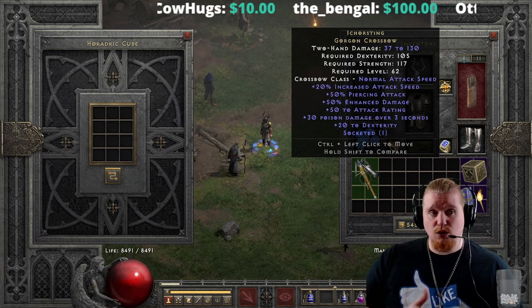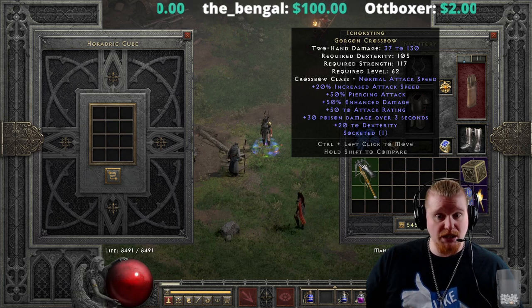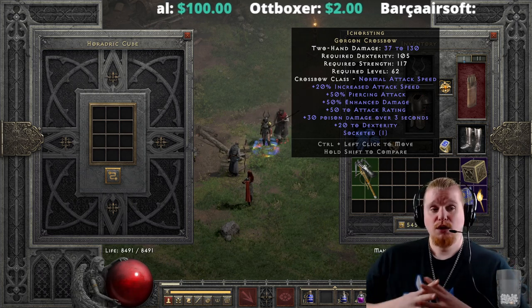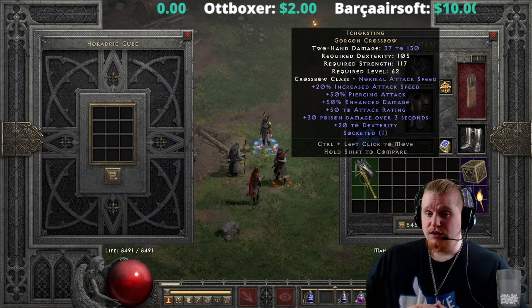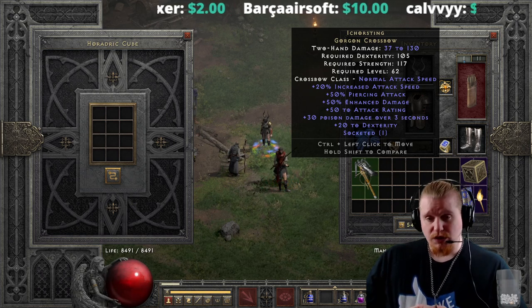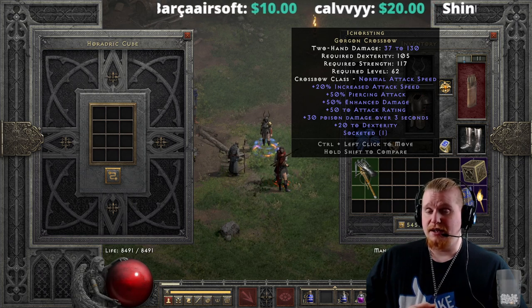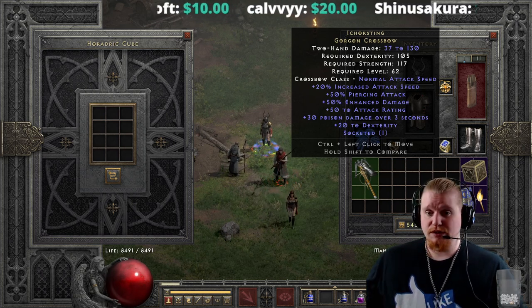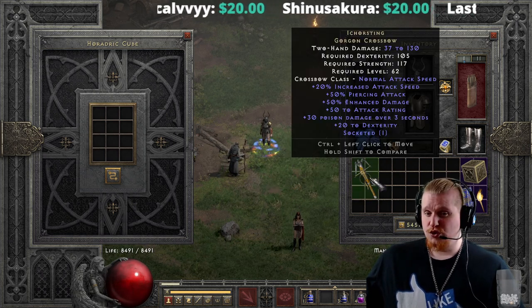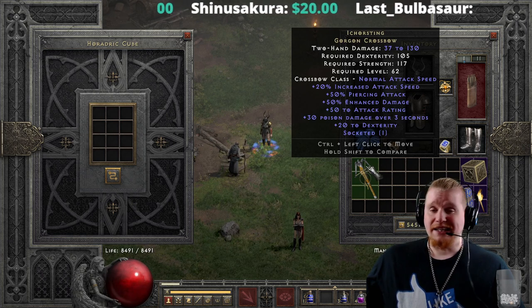So: very solid tier-one crossbow if you need that 50% piercing attack at early levels to multiply Exploding Arrow, Freezing Arrow damage, or even Multi-Shot. Very nice tier-two upgrade since it only goes to level 30 and the damage is decent. Very poor tier-three upgrade — definitely not worth it. Don't waste your Pul and Lum runes on this.